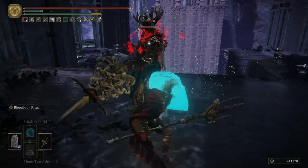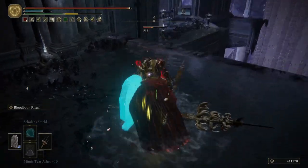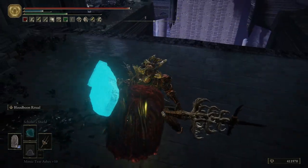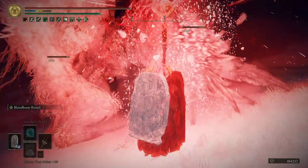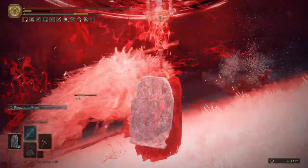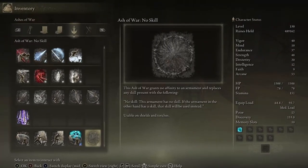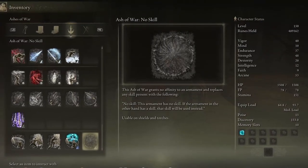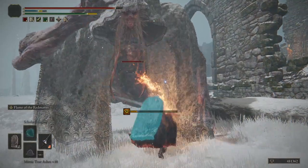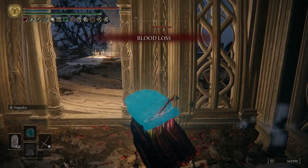Another great weapon you should try to obtain for late game is Mohgwyn's Sacred Spear. It can be used to attack while guarding and provides devastating AoE damage that this build badly lacks. Make sure you are using the No Skill ash of war with the standard affinity on your shield so you can use the ashes of war on your weapons without having to put the shield away or two-handing your weapon.